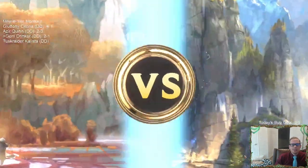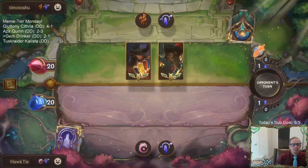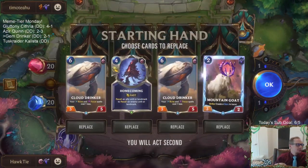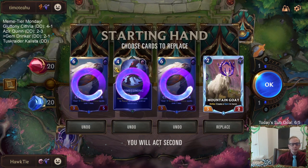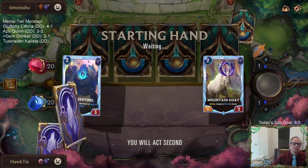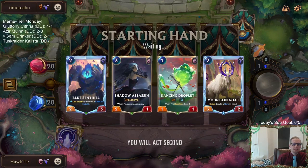Game four - Twisted Gangplank with Targons. This is going to be a slower deck, which is good for us. Let's keep the Mountain Goat, send the others back, and see what else we get.